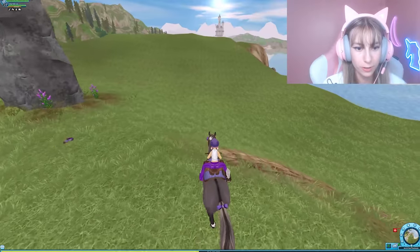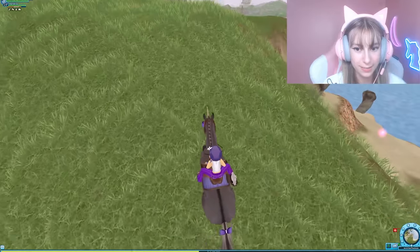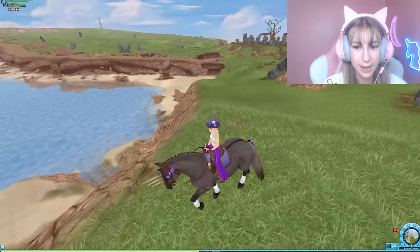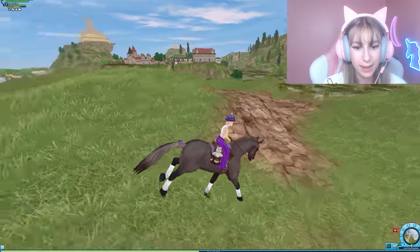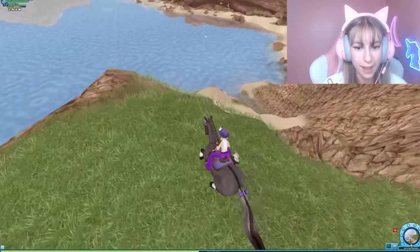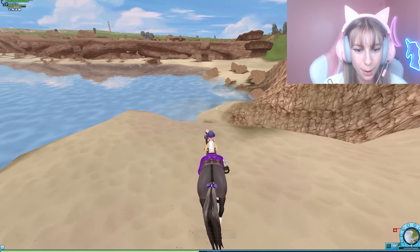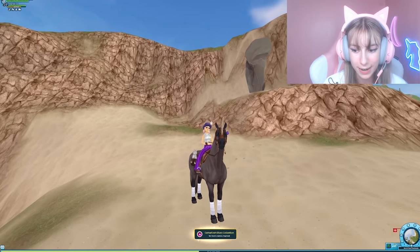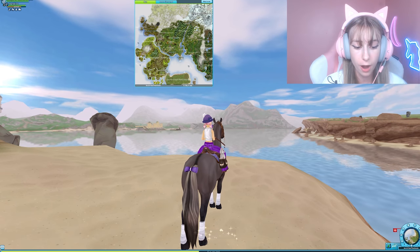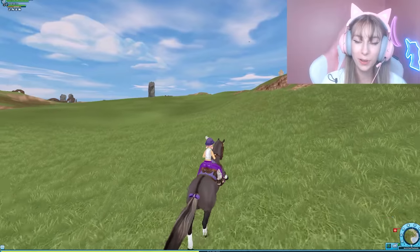Right off of the Tree of Life area there should be this spot kind of overlooking Epona. Right down below on the sandy beaches, just overlooking the swamp marshes, make your way down and here is the next Katherine's memory at x180, y346.